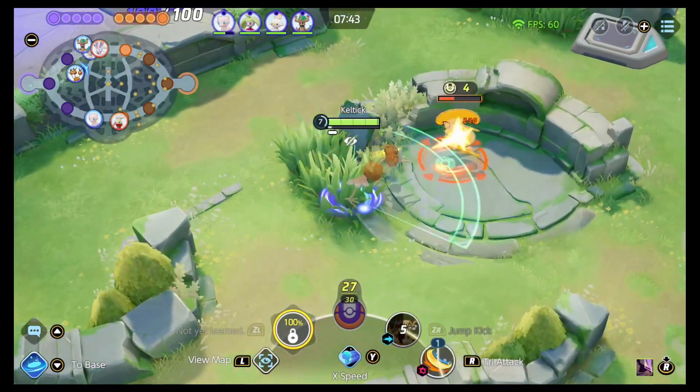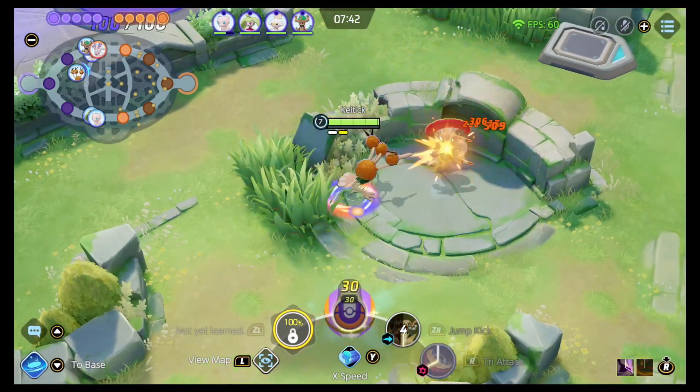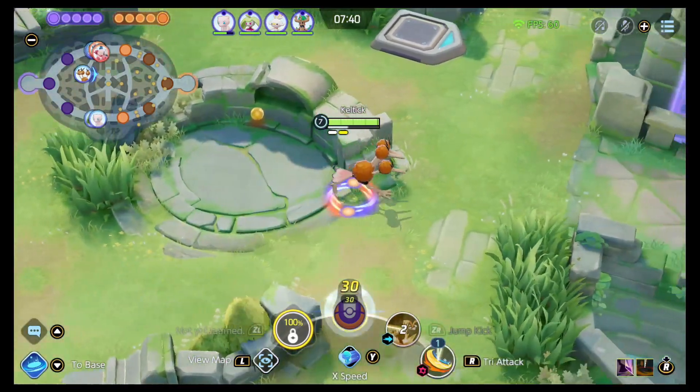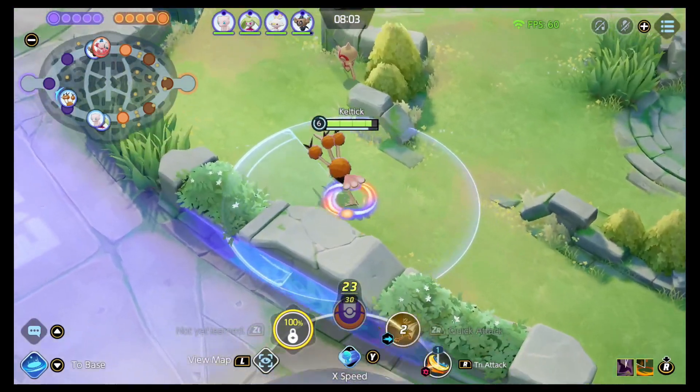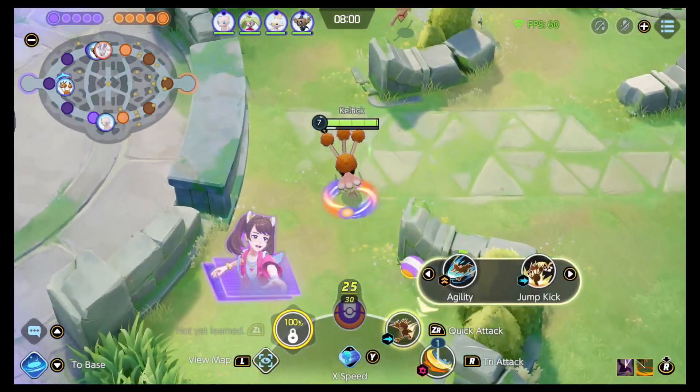At level 5 you can opt in to Tri Attack, which is a cone attack that deals damage. This damage also reduces enemy attack, enemy attack speed, and enemy movement speed. If this is a speedy attack, instead of it being a cone it becomes a line.